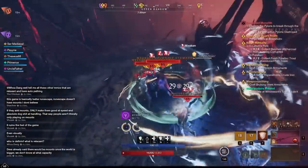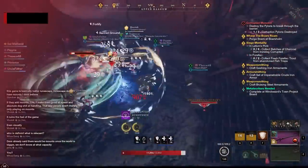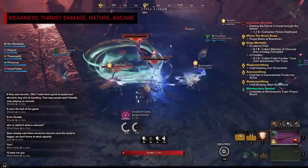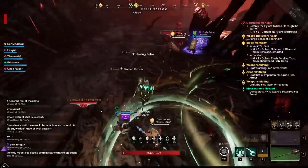Most if not all the mobs you'll find here are around level 65, and since they're corrupted, that means they're weak to thrust damage, nature damage, and arcane. So be sure to bring some amber or sapphire gems socketed into your weapons.